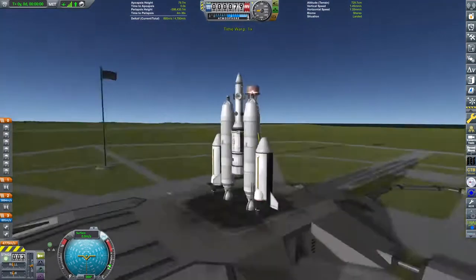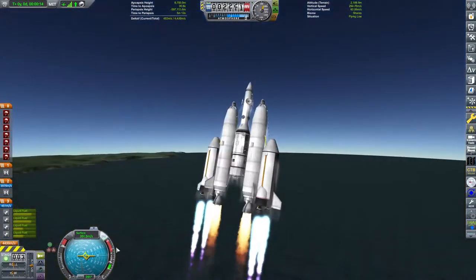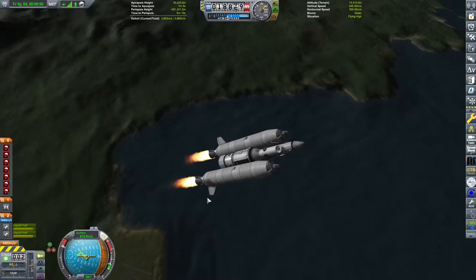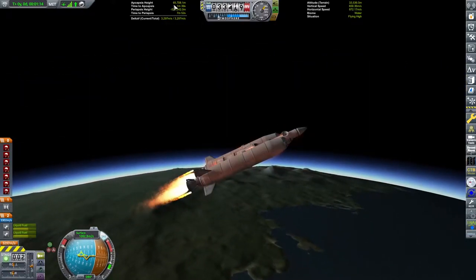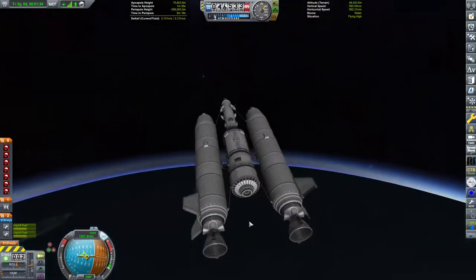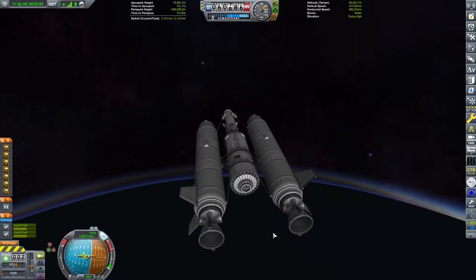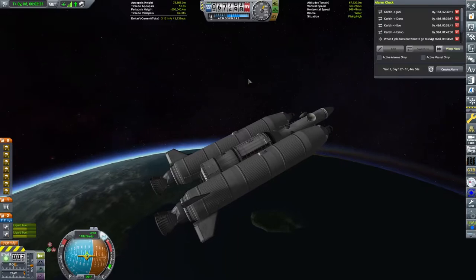I turn down the ambient light boost as it's a little glary, and we are away almost instantly going into sunrise - it's beautiful. As we hit our first coast phase I'll note the ascent profile: we took off and immediately started turning over to get to about 45 degrees at 10 kilometres, then flew that trajectory until our apoapsis hit 75 kilometres, at which point I cut engines and started coasting.